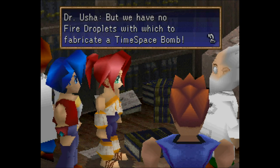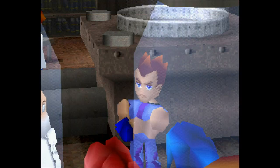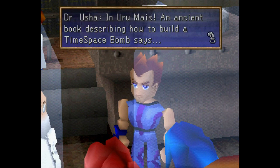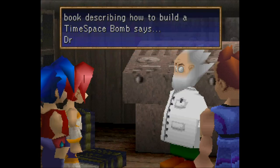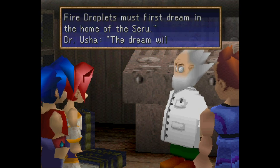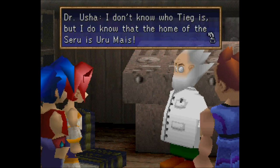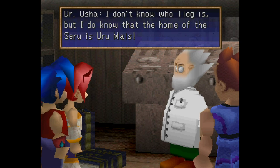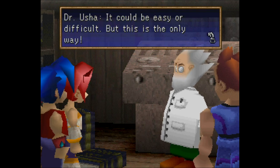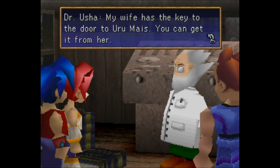But we have no fire droplets with which to fabricate a time-space bomb. Fire droplets? I'll go get them. Doctor, where can we find fire droplets? In Urume, an ancient book describing how to build a time-space bomb says: 'He who would seek the fire droplets must first dream in the home of the Seru. The dream will summon Teague, who will bring the fire droplets.' I don't know who Teague is, but the home of the Seru is Urume. And if you have a dream there, Teague will bring the fire droplets. My wife has the key to the door to Urume. You can get it from her.